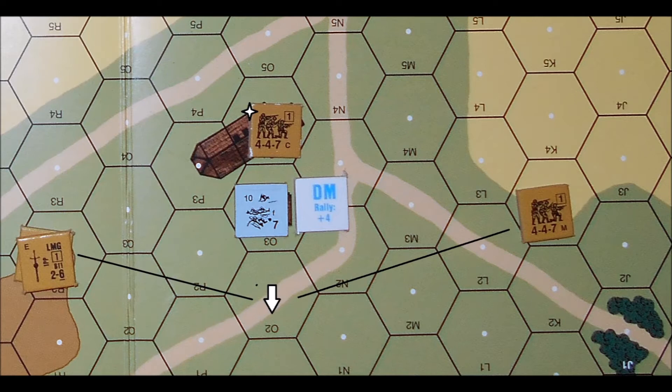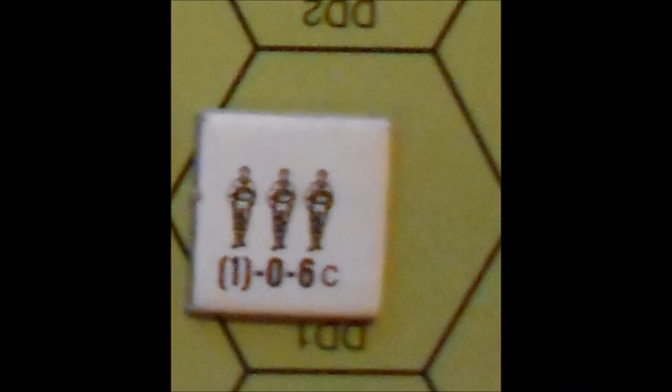This would not affect the Germans in this scenario, and they would still be able to accept prisoners. In this case, however, he will accept the squad as prisoners. First, let's see what the 4-6-7 gets turned into.